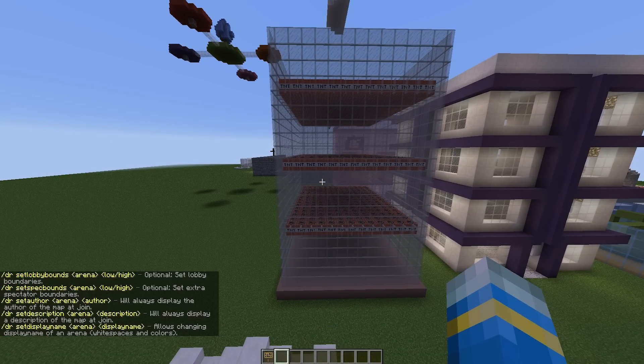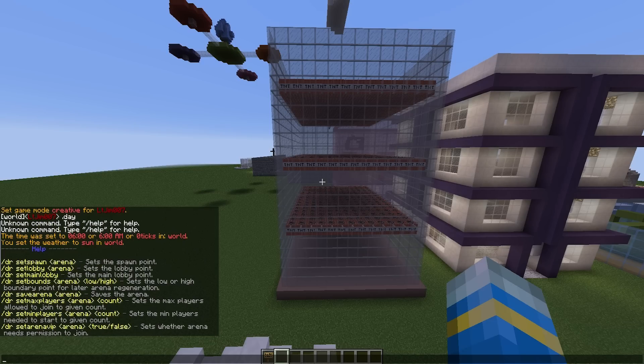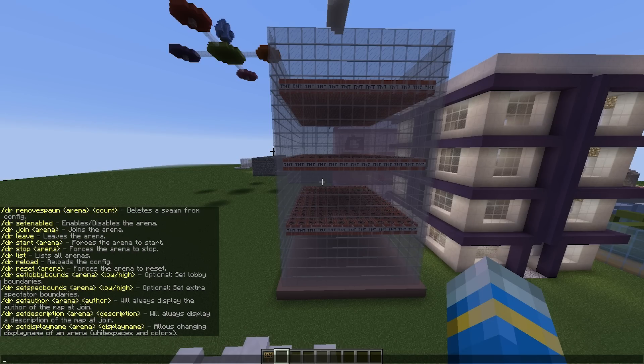If we do /dr we will see all of the commands. It's pretty easy to set up once you know how. There are so many different commands that you can use to change the arena.